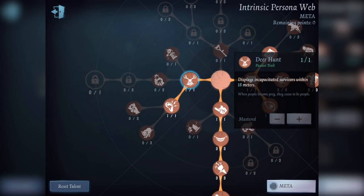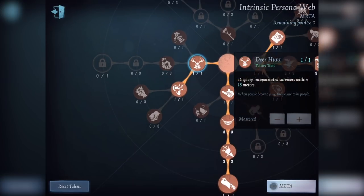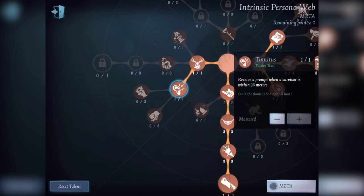Next I have Deer Hunt — displays incapacitated survivors within 18 meters. This comes in handy a lot when you hit one survivor and then go chase another one and maybe don't get them — you need to go find the first one. This helps a lot. And lastly is Tinnitus — you receive a prompt when a survivor is within 36 meters. It's not a must-have but it is a good trait and it helps out.